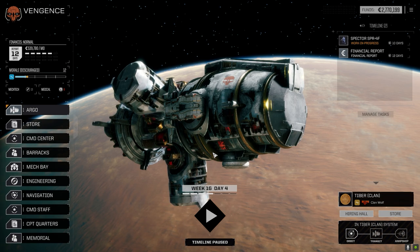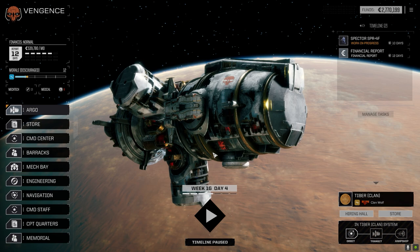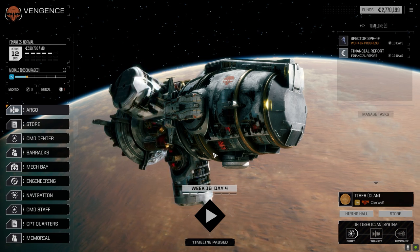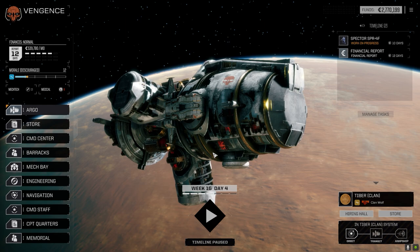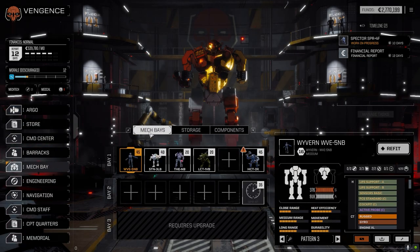Welcome back to the channel, another episode of the Royals. This one's happening directly after episode three of the Duelist. We got our pilots back and the Max repaired, so let's have a quick look at the mech bay before we get started.